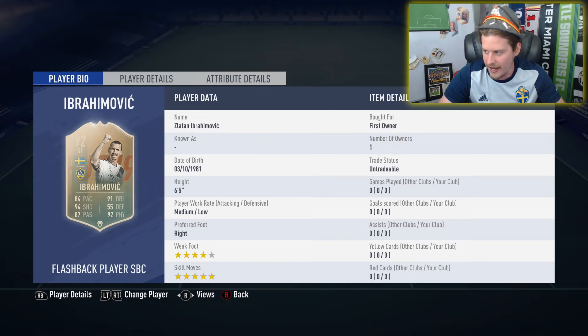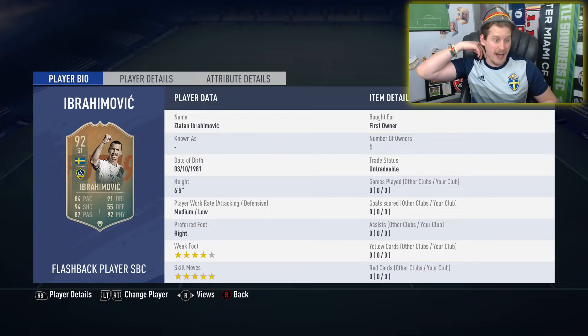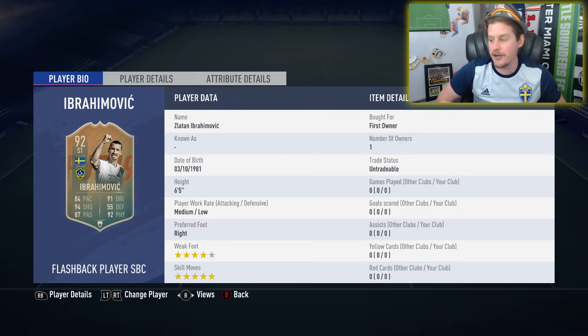I did his SBC so fast it's not even funny — I forgot what I even submitted into it. I know I used an 84 and an 85 in-form, I think. Let's go over to the transfer market. He's probably really expensive. Flashback Ibrahimovic — wait, there's another one? There's a for Salah as well? He's going for 177,000 coins and I think I did it just under that.